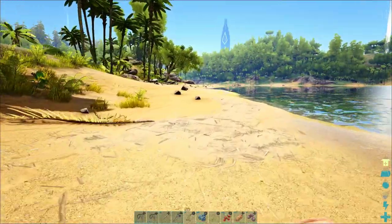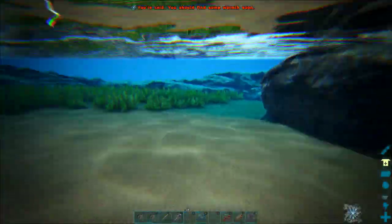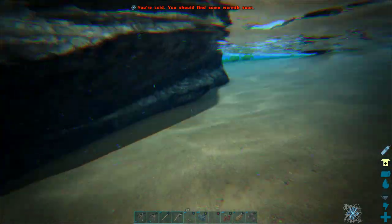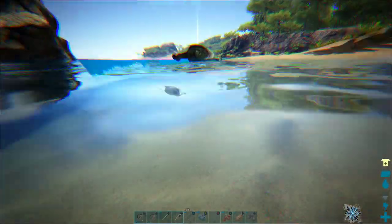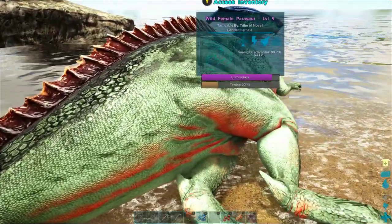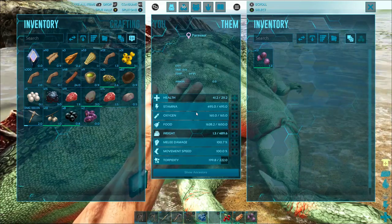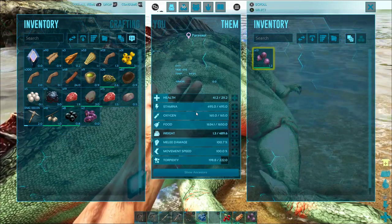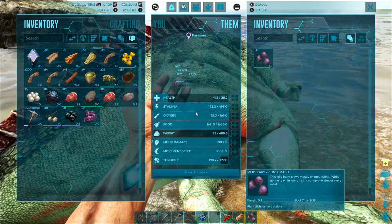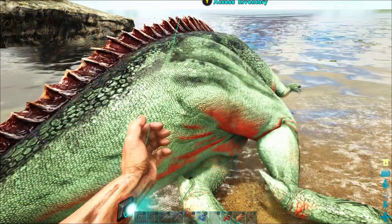Now I'm gathering all the materials I can because we're probably going to need a lot of berries. I want to check out this water because he's partially in it — sharks shouldn't be able to get into water this shallow, but manta rays can. I'm going to keep an eye out for that and check around to make sure there's nothing dangerous nearby. Then I'll drop some more mejo berries into his inventory.